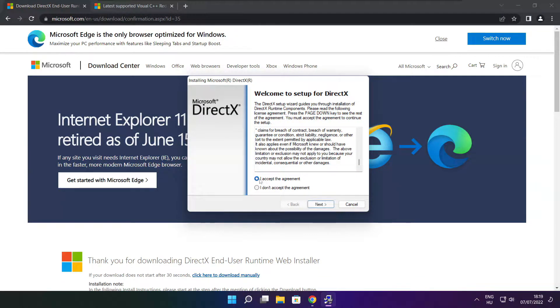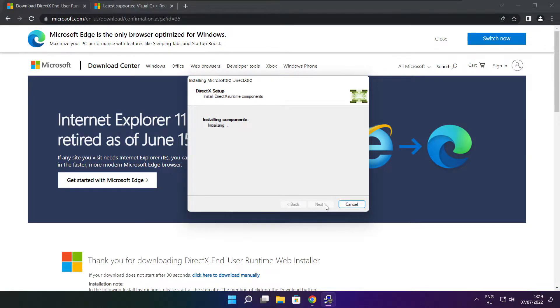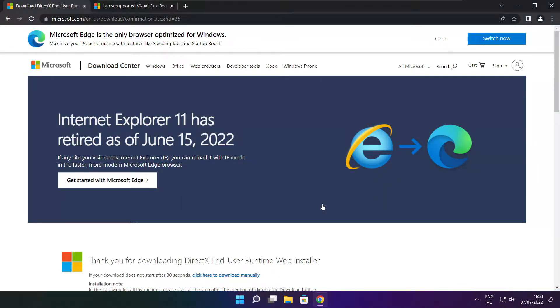Click I accept the agreement and click next. Uncheck install the Bing Bar and click next. Click next. Close. Close DirectX website.